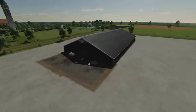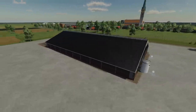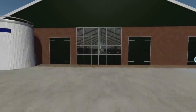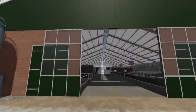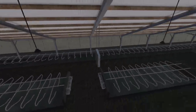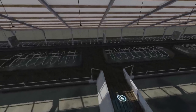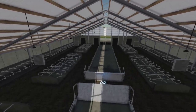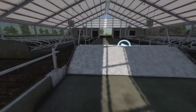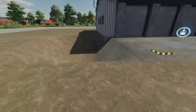Dutch Modding Inc has released one of their more popular cow shed mods — the Cow Shed 3x3. This is a freestyle barn for 200 head of cattle and it is massive and gorgeous. There's a lot of cool detail in there. You can even lower the roof section — it'll leave a hole in the ground, so just be ready for that.